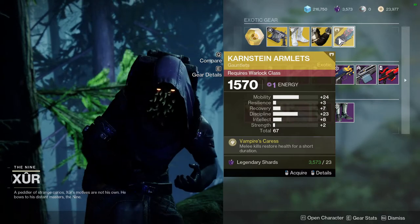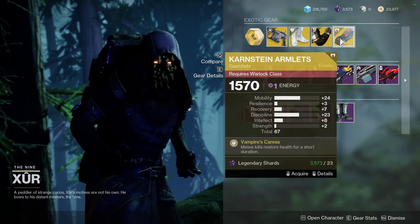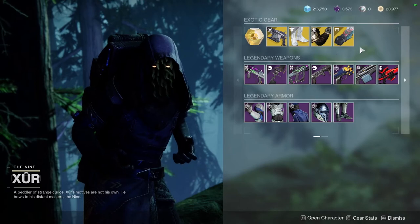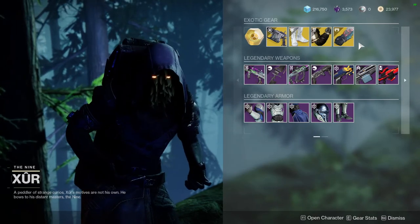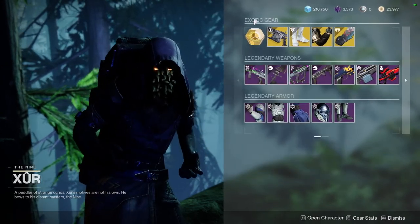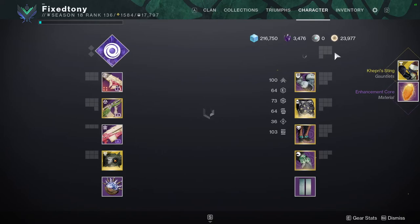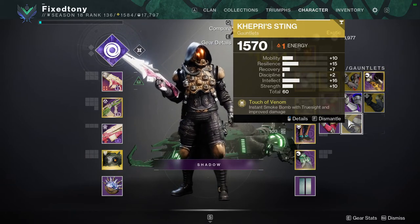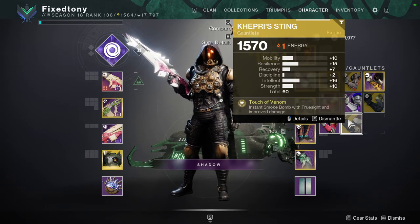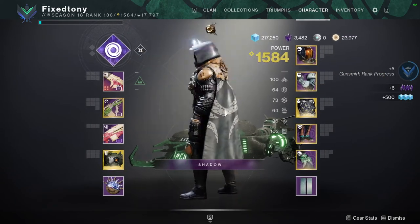Karnsteins have way too high mobility as well — I'd ignore this roll. I personally don't use Karnsteins much at all, but if you don't have these exotics, pick them up. It's better to have it and not need it than to need it and not have it. The other exotic that loaded up has terrible rolls too — mobility is pretty high and resilience is around 15. I'm just exhausted from getting bad exotic rolls.